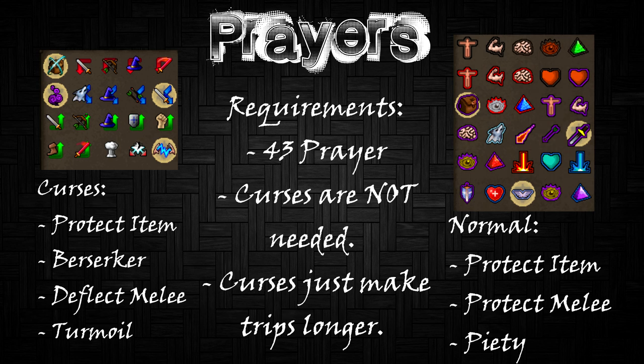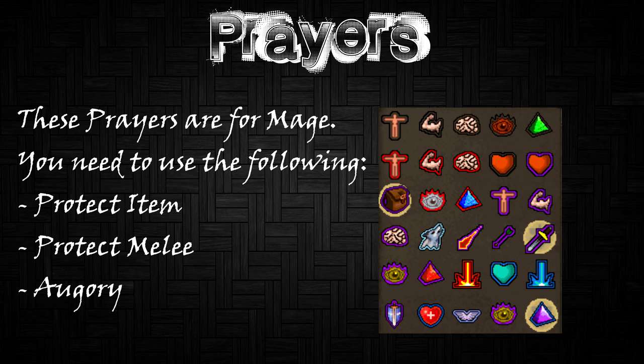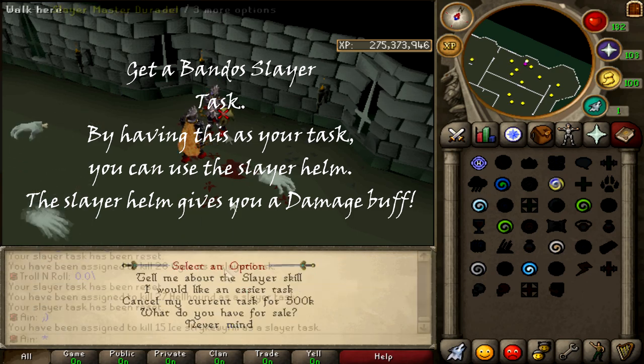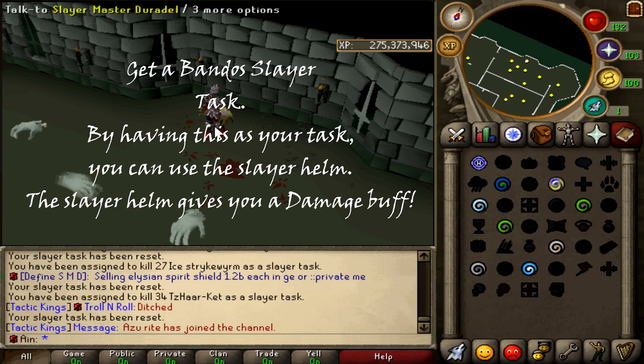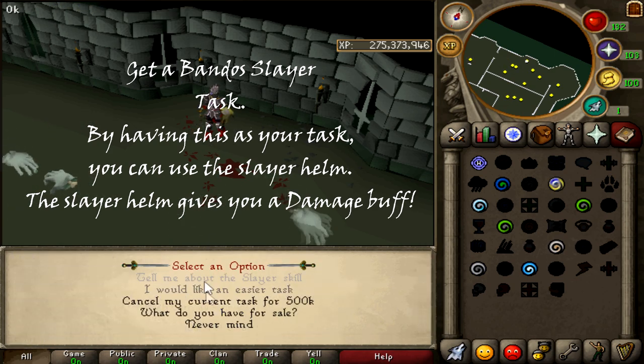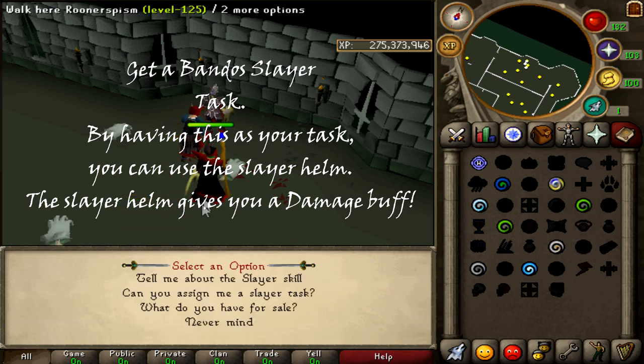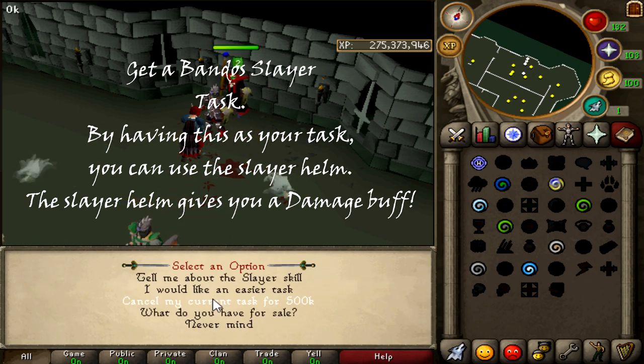For Prayer, the requirement is 43 Prayer. You don't need curses — they give slightly longer trips but aren't essential. Use Protect from Melee. If you're using mage, you must have Augury as it significantly increases your hits. You may have noticed I'm using a slayer helmet in the gear setups — that's because I get a slayer task for General Graardor. The slayer helm gives a major damage buff, around 15%, which makes a big difference.